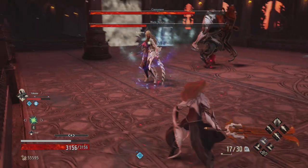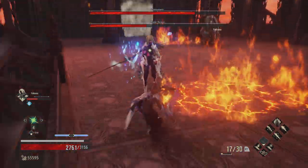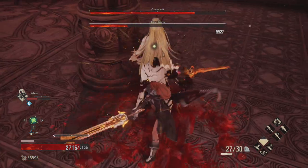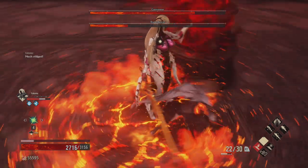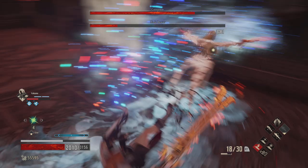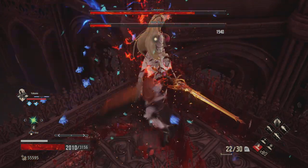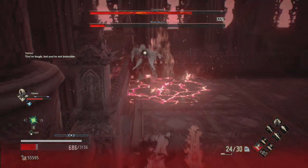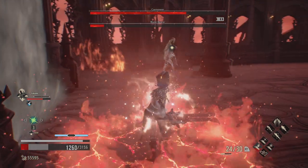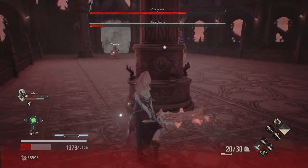Bladebearer. There we go — there's the triple. Got interfered with there, that's kind of unfortunate. Let's get your shield off. We need to dodge. Probably wasn't worth the trade. The floor thing got me bad there. I can't get her — she got her shield on before I could get her. Yakimo, you need to attack on me.